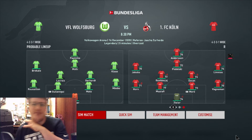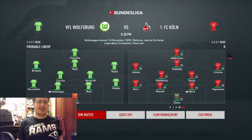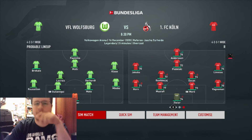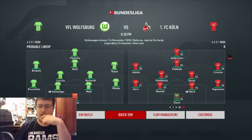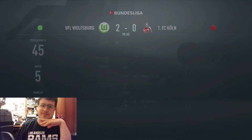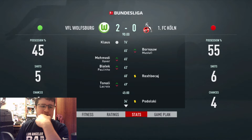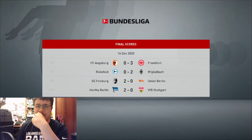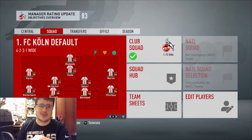Here we are for the fourth of five games today. We're going with the rotation team for the quick-sim against Wolfsburg, just to give rotation players some game time. I'm going to go ahead and quick-sim this one — even with the second-tier team I felt confident. Maybe I was too confident. It finishes a 2-0 loss. But that's okay because it means the first team will be in perfect condition, fingers crossed, for the final game of the episode against Hertha Berlin.